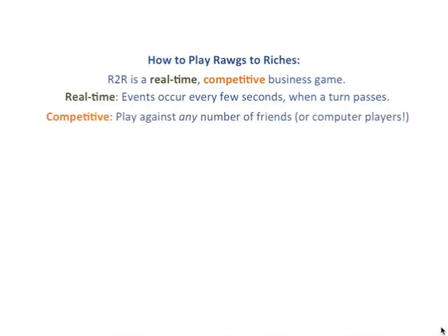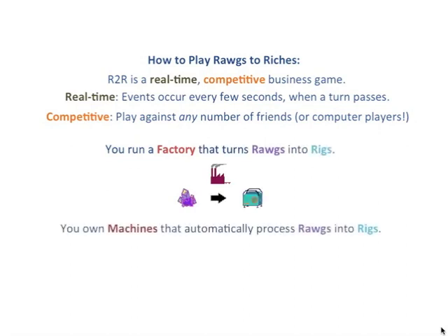In this game, you can play against any number of your friends and or computer-controlled players. In this game, you run a factory that converts rogs into rigs. Your machines will do your work for you, processing any available rogs to finish rigs as fast as they can. You can buy more machines, but they will cost you rogs.